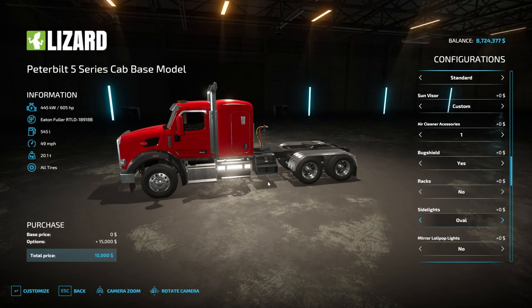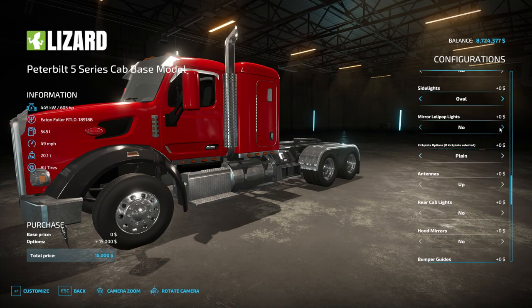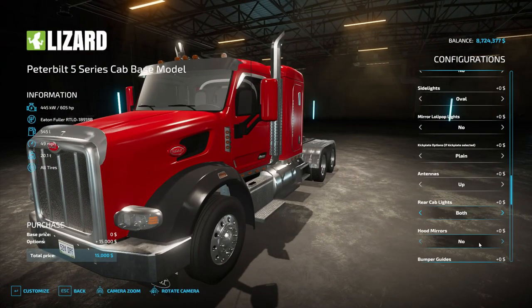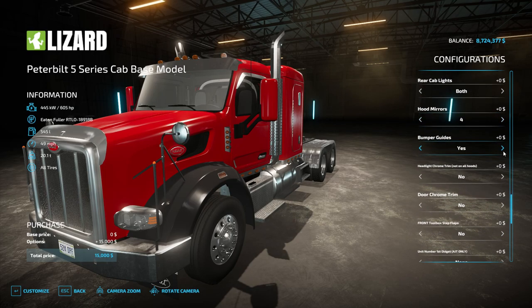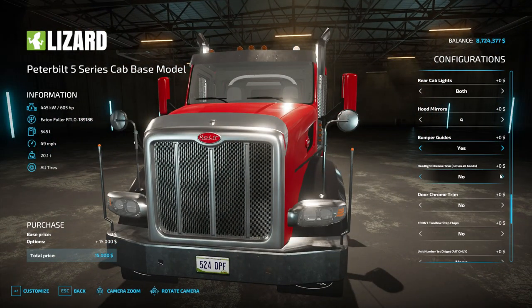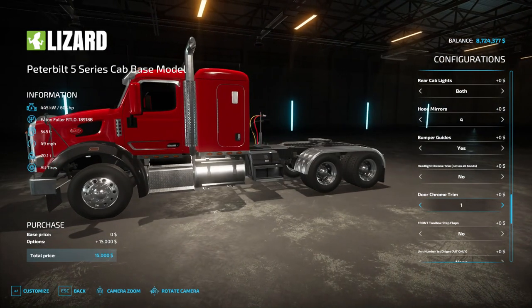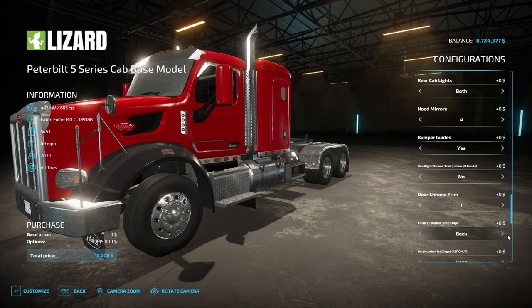Side lights — one thing I want to point out that he did on the Kenworth update: he actually extended the lights all the way down the side of the cab or sleeper instead of just underneath the door. They do go all the way underneath the sleeper now. Love it. Mirror lights — we only want those. Kick plate — plane. Antennas up. Rear cab lights — both. Hood mirrors — yes sir, you know I like my hood mirrors. Bumper guides — sure. Chrome trim — I like chrome trim. Door chrome trim — oh, I do like that little doohickey.